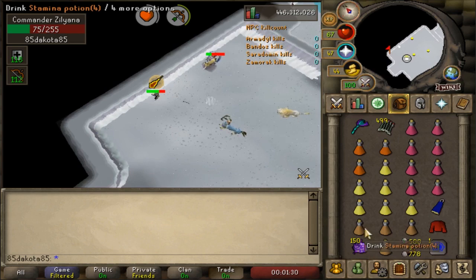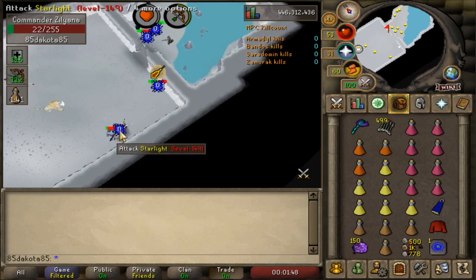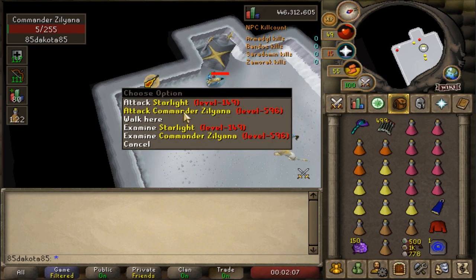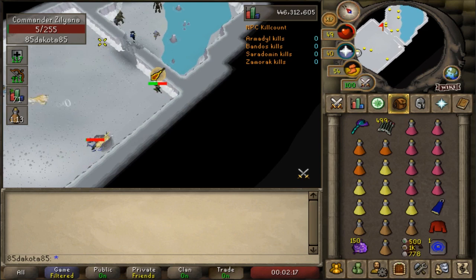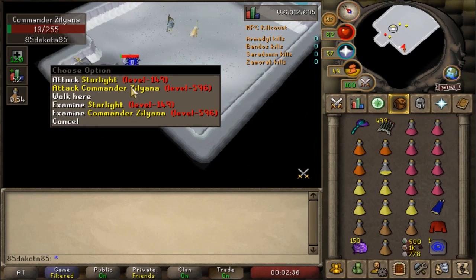When you first start fighting Saradomen, you might make some mistakes — outside of clicking on the wall, you could find yourself clicking on the minion instead of the boss. This isn't detrimental to your kill and will even help you get through the minions faster, but overall you're going to get used to landing on the boss each time you attack. If you're not flicking your prayers, you have a little bit of leeway when you attack the boss — you don't really have to click on the boss on a specific tick. You have a few ticks to do it while you can still avoid damage, so you can take an extra second to make sure you got the boss instead of the minion. If you need to sip a stamina potion, you want to do it at the beginning of a fight rather than midway through when you're running low on energy.